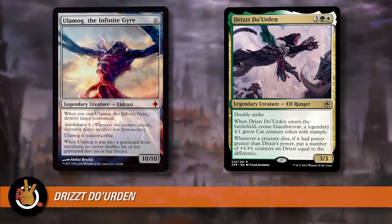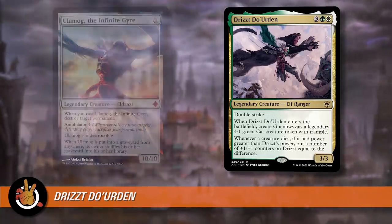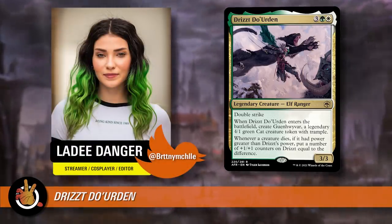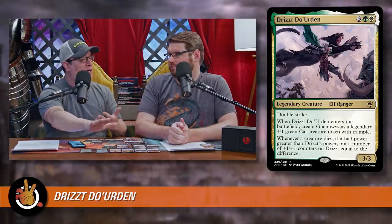By the way, this is a deck that was built for the next Game Nights — Lady Danger plays it on that episode. Another cool mechanic with Drizzt is the fight mechanic. Often we try to fight creatures and kill their creature without ours dying. Drizzt probably gets some counters, but you can also fight your own creature with theirs where they'll both die. Or maybe your creature is a little bit bigger. Kogla is a fight card you could play in the deck — a 7/6 that fights when it ETBs and has some other abilities.